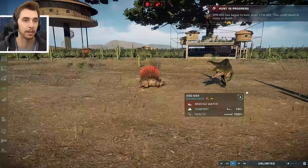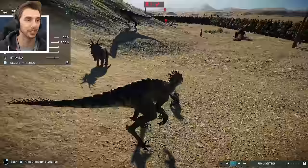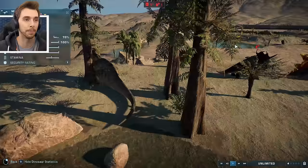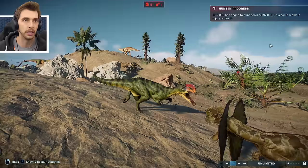Dimetrodon falls flat against the Eocarcharia or something. Scorpius Rex killing another creature! It's a bloodbath behind the mountain. We've got Monolophosaurus taking on a Dilophosaurus - Mono vs Di!